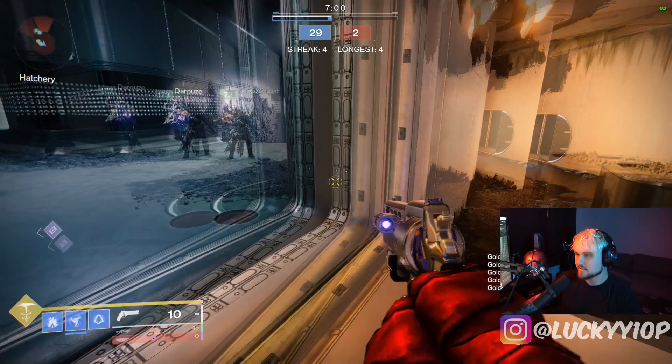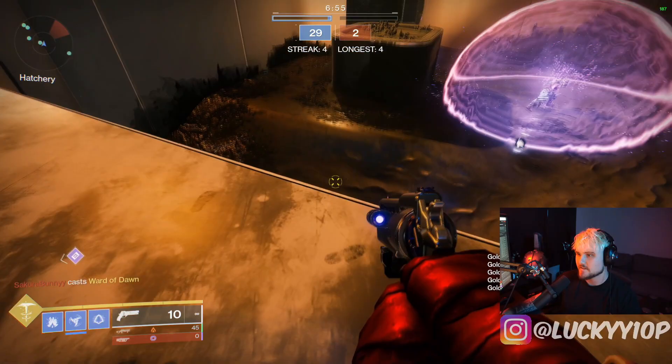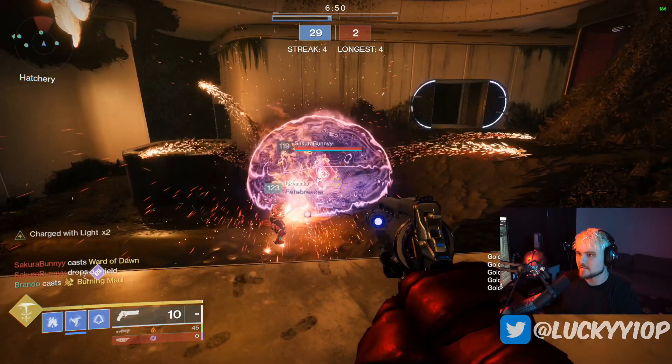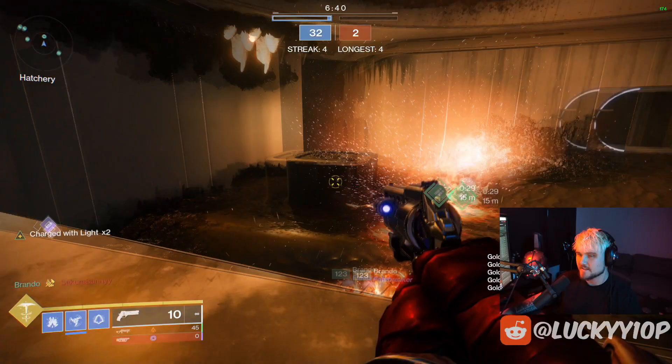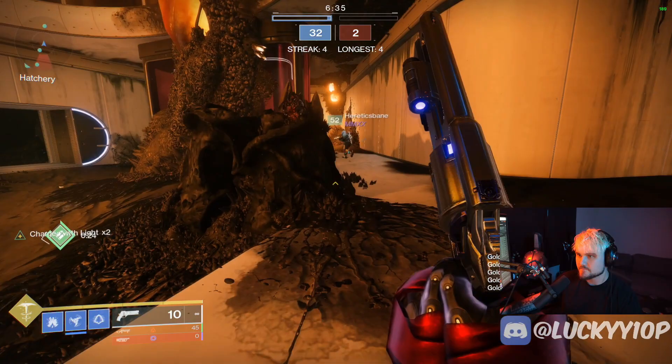Next, we're going to have Brando go to middle tree Solar Titan. By doing the heavy slam on the ground right around here - drop down to the ground, do that heavy slam - this will absolutely destroy and melt this bubble pretty fast and pretty efficiently. If the enemy tries to come out of that bubble at any point during that, he's definitely dead. One of the strongest melts for sure.